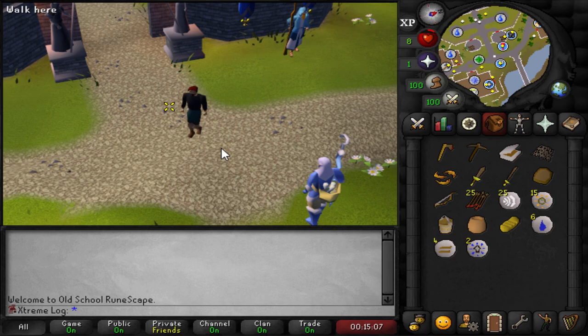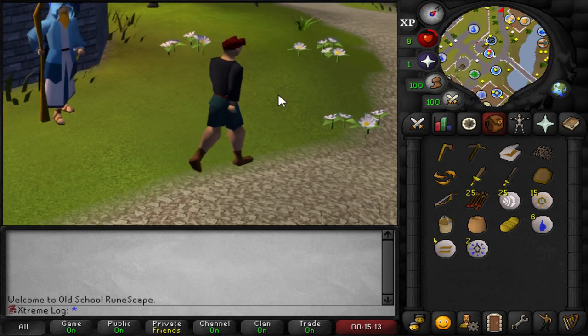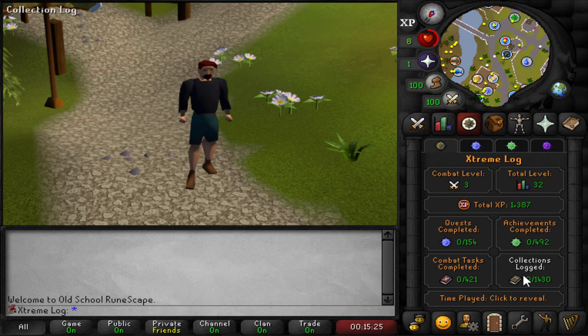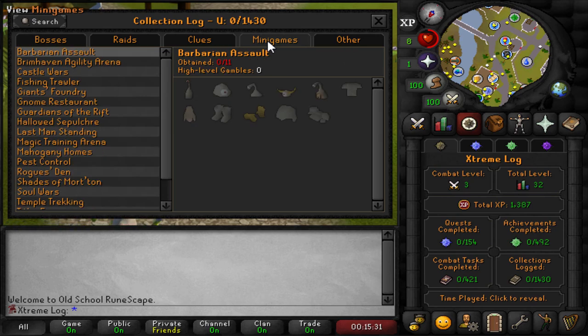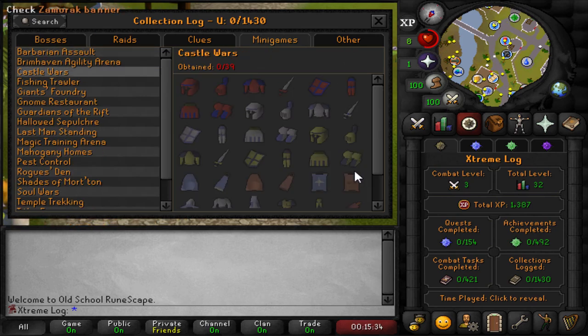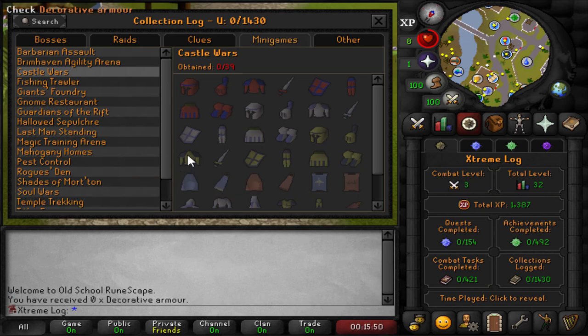Here we are on the mainland - Extreme Log has arrived in Lumbridge. I'm not going to make a member just yet because it won't be necessary for the first log. Let's take a quick look at the collection log for the first time on the account. The first log I'm going for will be none other than Castle Wars. I'm going to get enough tickets to completely green lock Castle Wars right off the bat. The plan is to sell back items, so I will need to get 800 tickets to get the golden platebody, which is the most expensive.